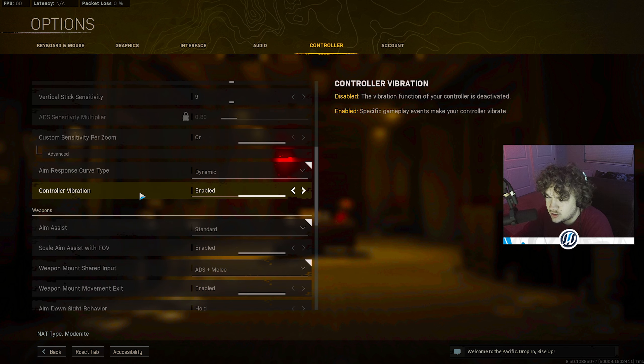For response curve I use Dynamic. Controller vibration I have it on — I know this is very weird, a lot of people think you need to turn it off because it messes with your aim. Personally, vibration does not play any part in how bad or good you aim. As you guys see in my gameplay, I'm barely missing any shots at long range or close range, and I use vibration. So it just doesn't make sense when people say turn it off to get better — not true at all.